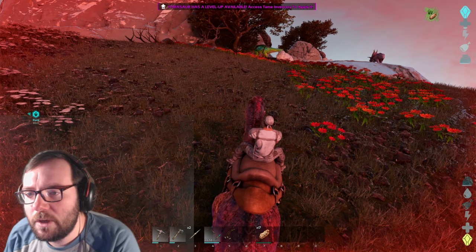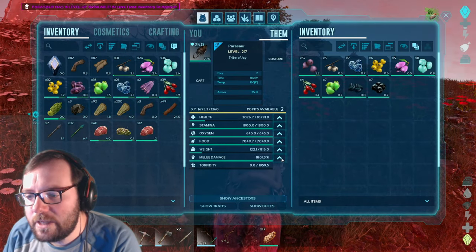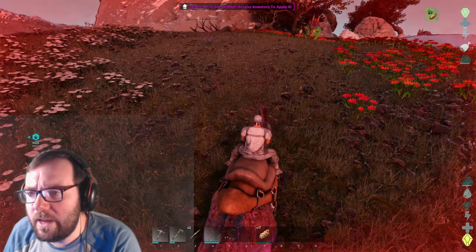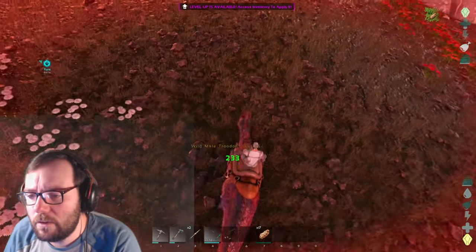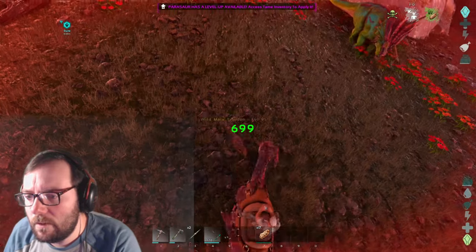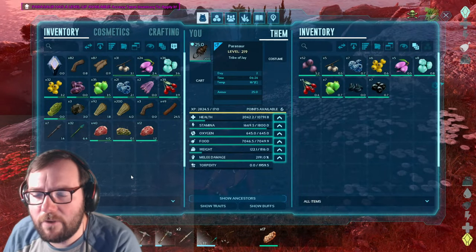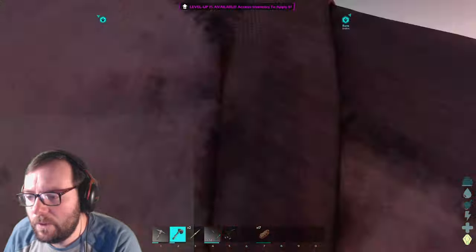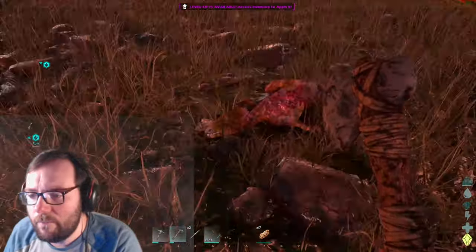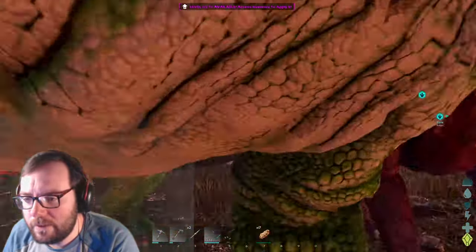Those are troodons! That's a beautiful troodon — level 95, doing 233 damage. We've got 87 hide in our inventory. Hey trike, how you doing? Baby troodons are a thing! There's a little trike — it's a level 95 and it appears to have a baby. That pink thing looks like a pego.